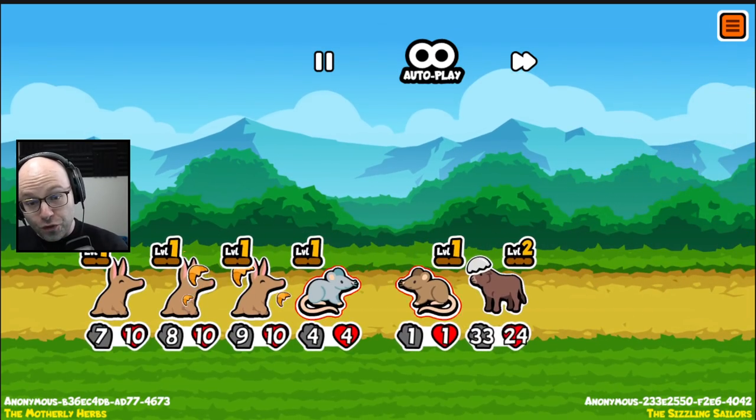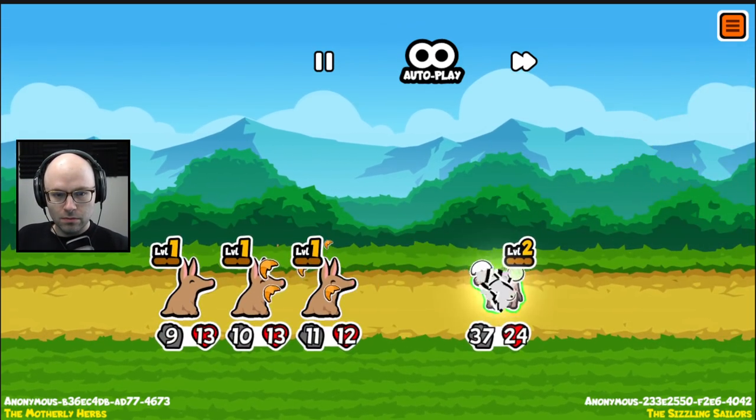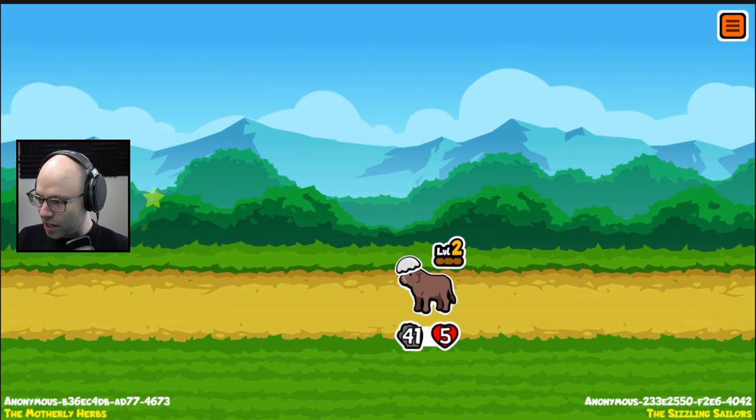However, look at those freaking buffs, dude. But because we summoned so many rats, their ox got so strong. If that's not an ox, we draw. But I still think this team can work.